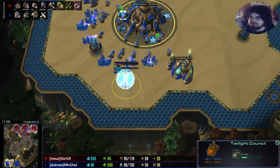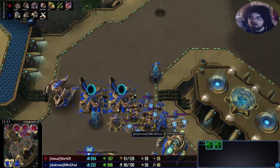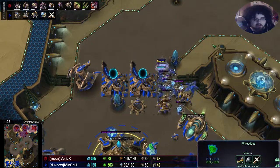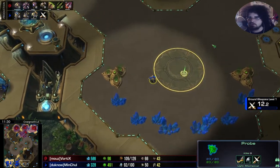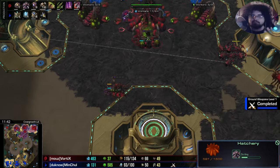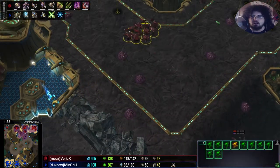Hydras are going to do great against these immortals. We've got a twilight council in production — does this mean DTs, or is this going to be blink stalkers? Chrono going off on the +1 weapons upgrade, so MC is trying to go into a late game scenario but is way behind on upgrades compared to where a Protoss typically would like to be. A probe is moving over here — looks like the third nexus is going down relatively soon, and there it is. That's four bases now for Vortex, choosing to be that quintessential, super macro-economic Zerg that we all know and love.